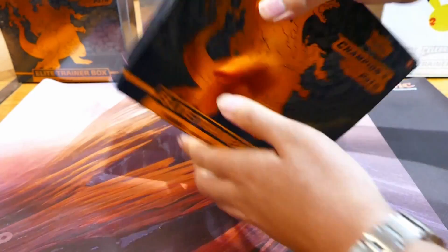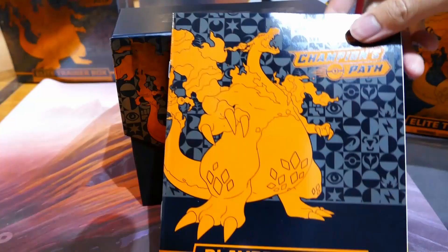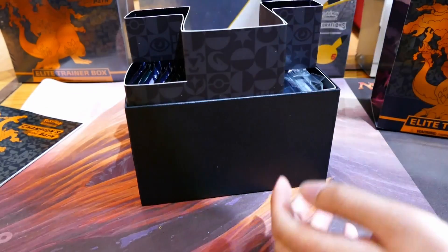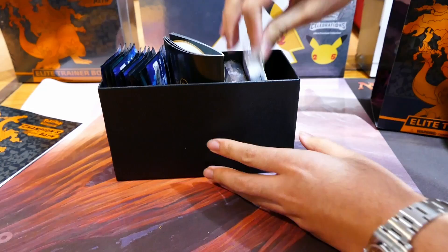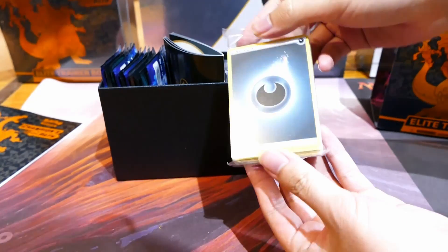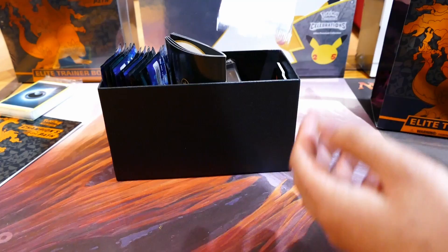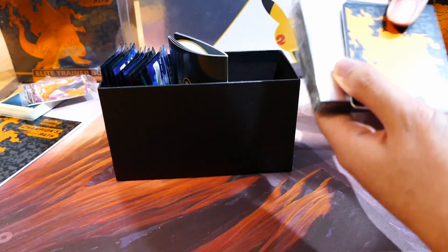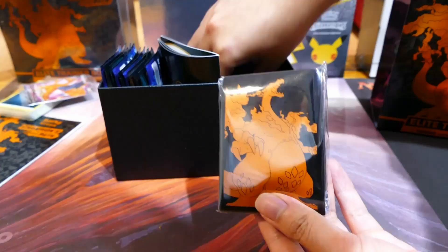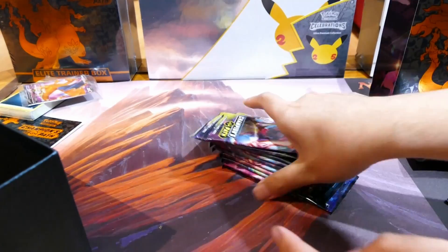I'll open the box and run through what's inside for everyone. So we've got the Player's Guide, we've got the Energy — yes, Energy, not Lambs. The same old Charizard. Sleeve, Dice, and Packs.